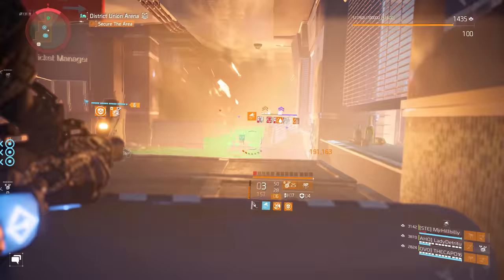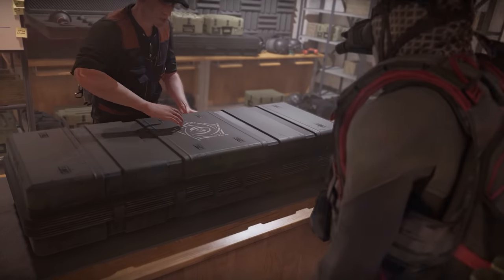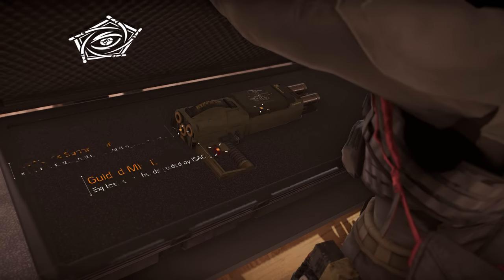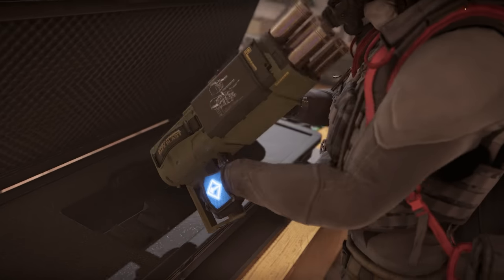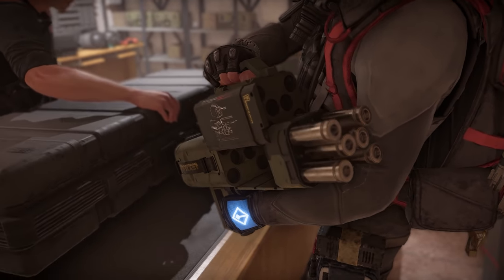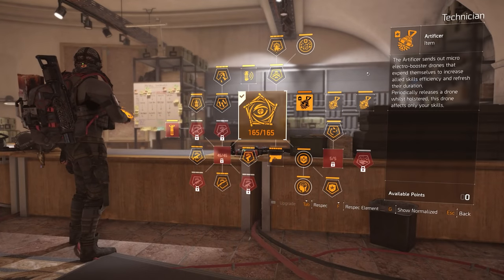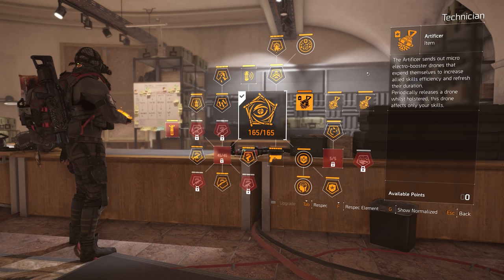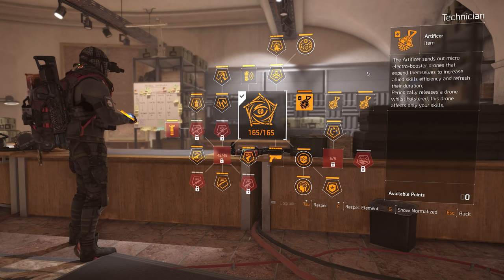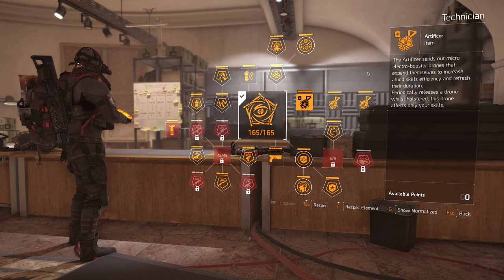I'd like to give a quick shoutout to my subs who gave me the idea for this build guide. To begin with, we're going to have to run with the Technician Specialization because that is the only way to get access to the Artificer Hive. The Technician comes with many useful talents like immunity to shock and disruption, extra skill damage, EMP grenades, extra damage versus skills which the White Tusk use extensively, and of course the Artificer Hive.